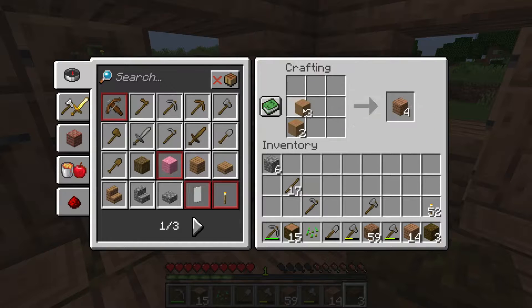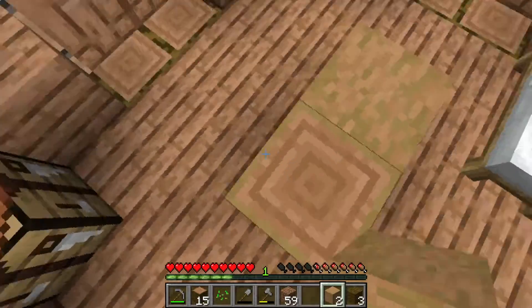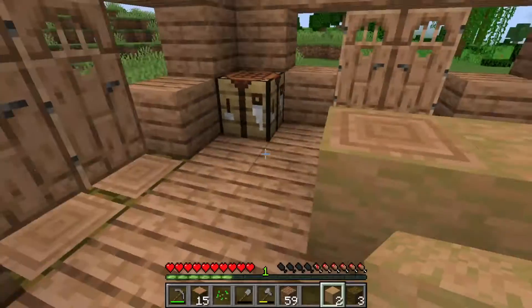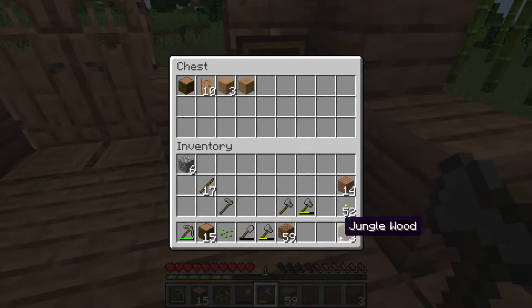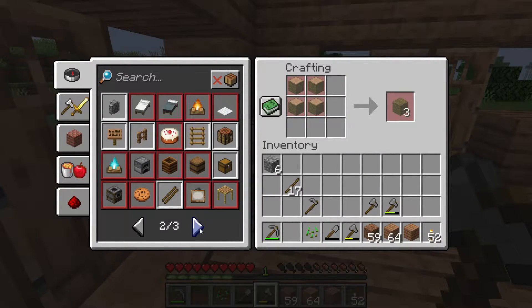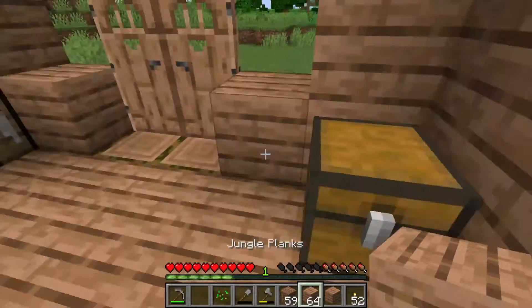I got the stripped jungle wood which converts to jungle planks. You can also make stripped jungle wood. The difference is it's the same texture without the ends, just in stripped form. So they found a unique little way to get everything in there. The stairs are only planks, which is unfortunate. I wish you could do it with logs and make like a long jungle stair thing.